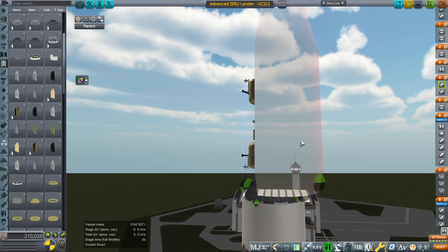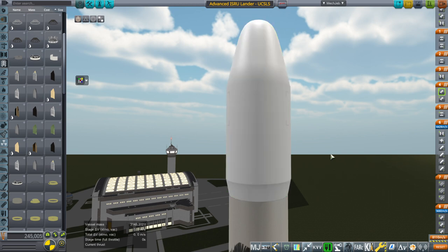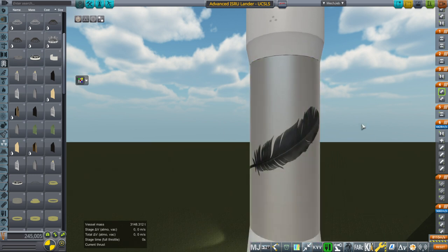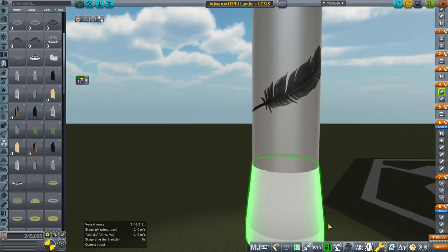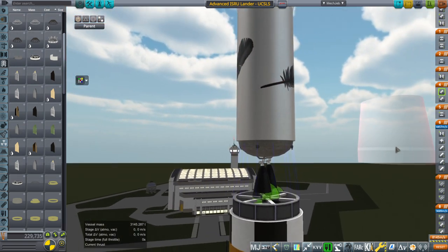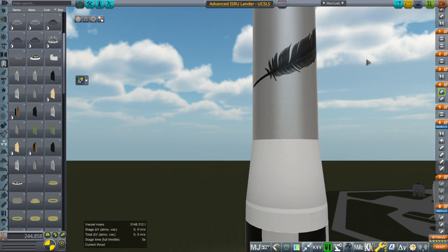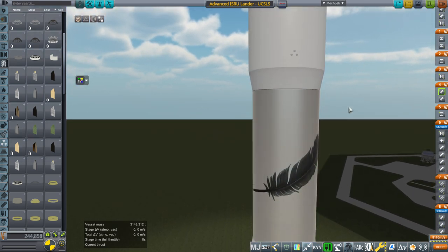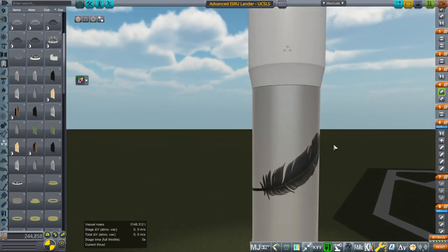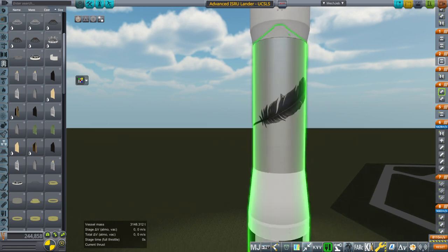Unfortunately, the landers — the pair of them — are too wide for the upper stage, so I have to use the procedural fairing instead of my normal fairing, which is the one I made for the New Glenn rocket, because we have a New Glenn upper stage. Same normal stuff going on here — two BE-3Us. As I've mentioned before, I view this stage as sort of a J-2 S4B stage, basically the upper stage of Saturn V, so I sort of think of it that way and hope it has similar characteristics. We're launching the 37-ton-ish payload to the moon with this.